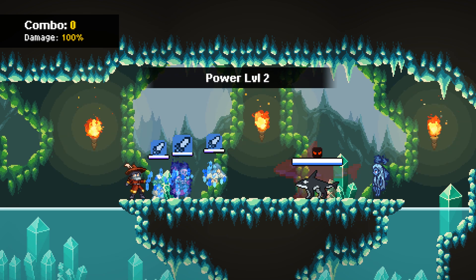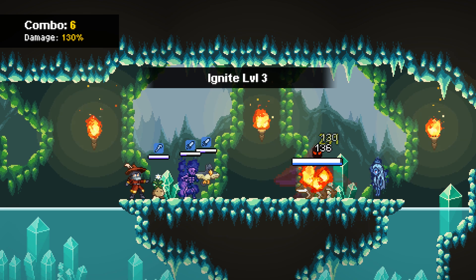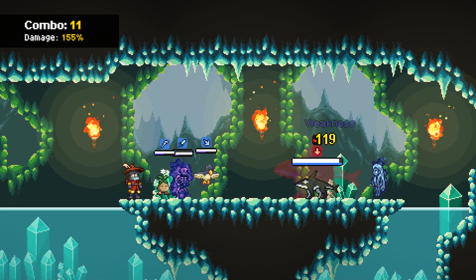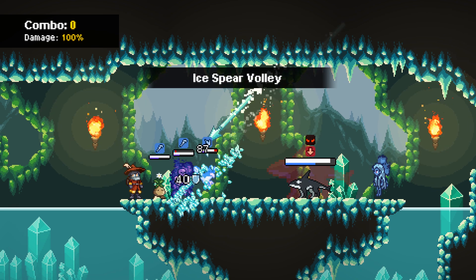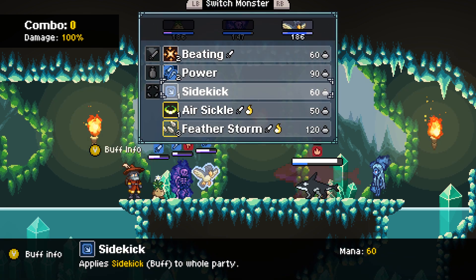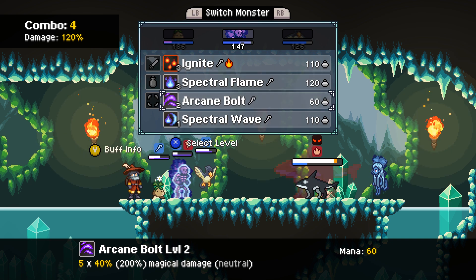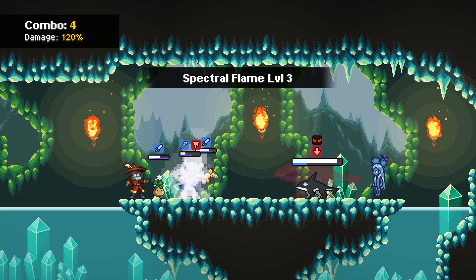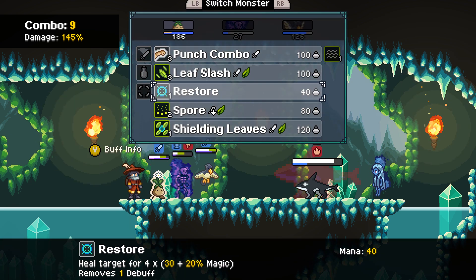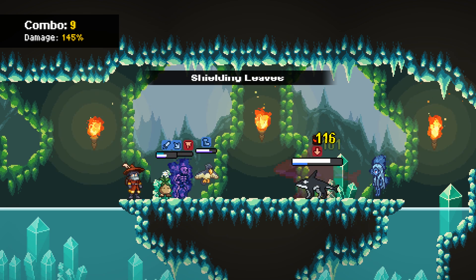I'm going to start with a power — get it overwhelming — and then we're going to start with an Ignite, because of course we are. Get that burn. Didn't get the poison, but that's okay. Spore's going to be our next move — weaken them, because I remember you hit hard. That is a lot of crits. My good golly God — what the hell? Holy feet, this thing does so much damage. Let's go with Spectral Flame. Get poisoned, you fool!